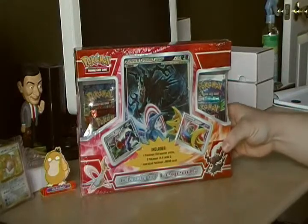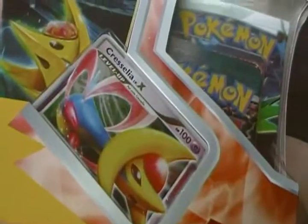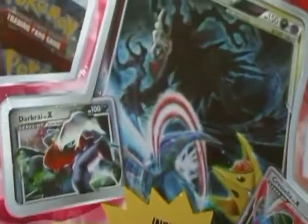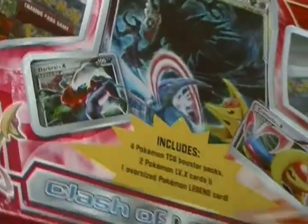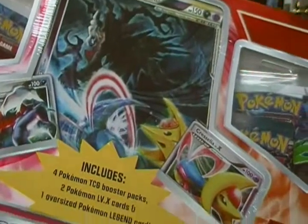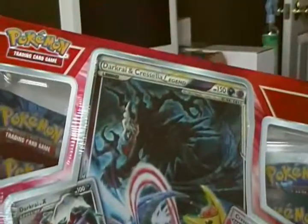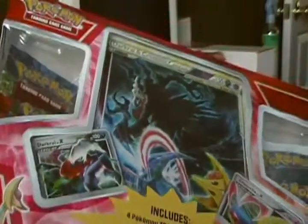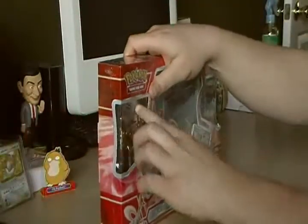I've been wanting one of these for a little while now, but haven't been able to find one. Finally saw one at Target today. It has the Darkrai and Cresselia Level X's, which I'm sure have greatly decreased in value since this has been released, because these are the real cards — I'm not sure what set they're from — but these aren't promo cards, those are the real Level X cards. And then they're also known for their giant legend card in there. So let's go ahead and open this bad boy up.